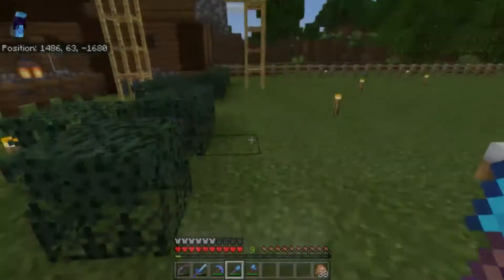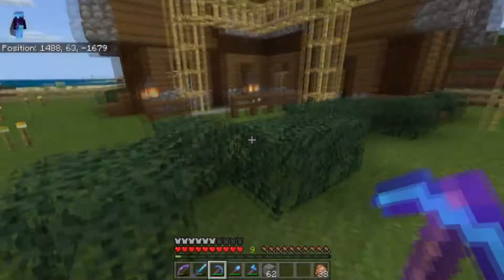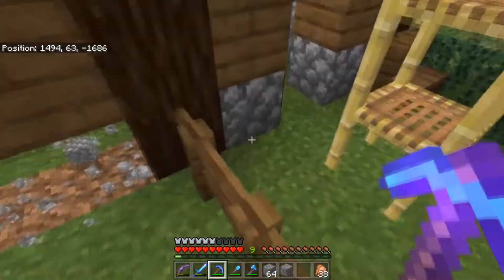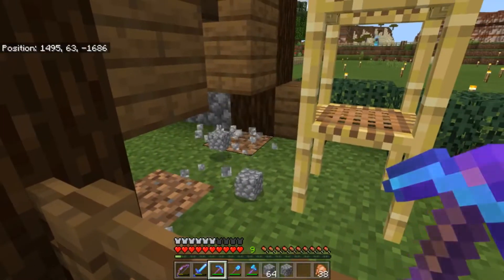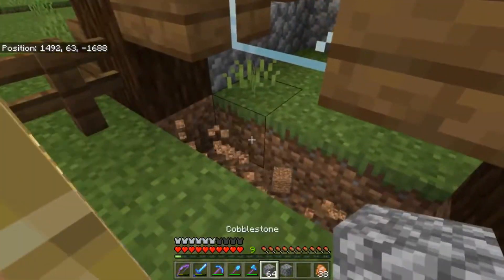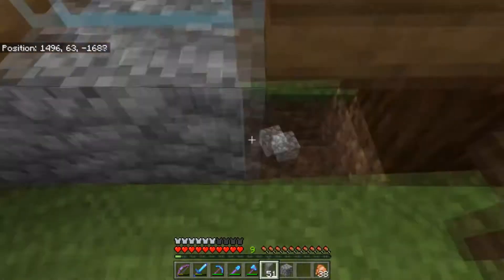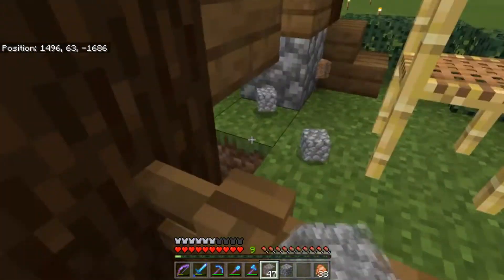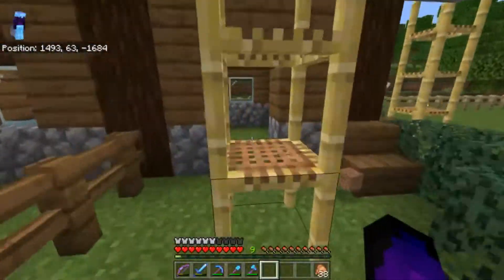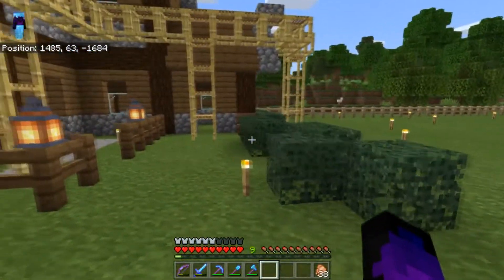I might need more cobblestone than that to be totally honest. I need to go dig these out here — going one lower on the wall, because when I level the ground you'll see a little dirt patch underneath, which I obviously don't want to see. So that's why I'm doing it now rather than later.